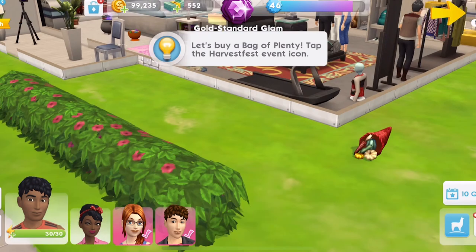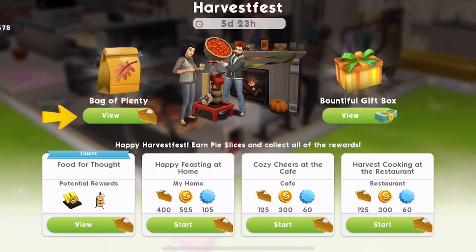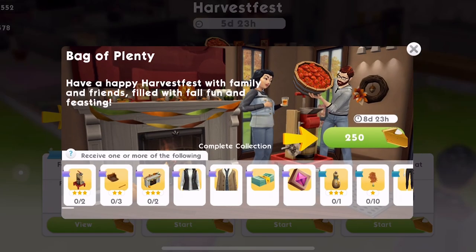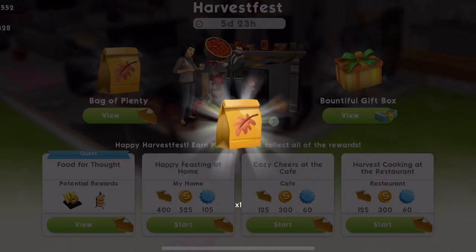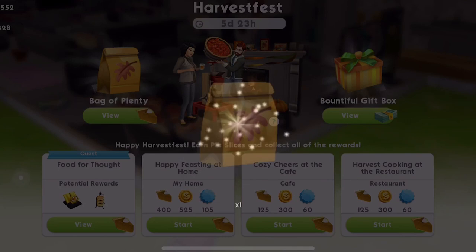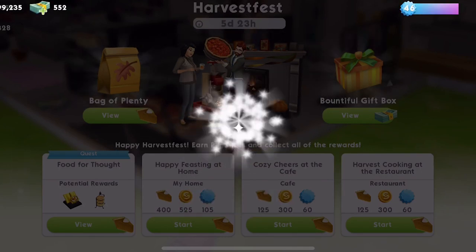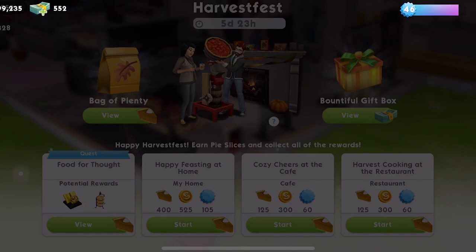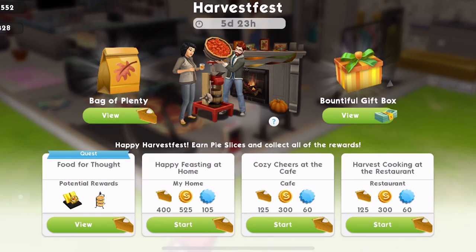What you want to make sure with the horn of plenty is it gradually fills up. Actually it's going to force us — we can't move forward until we open a bag of plenty. So let's open it. They're nice little bags with a little fall leaf. We got a festive fall wreath — that's nice, we can hang that up. I might actually decorate my house; I've been saying it for months.